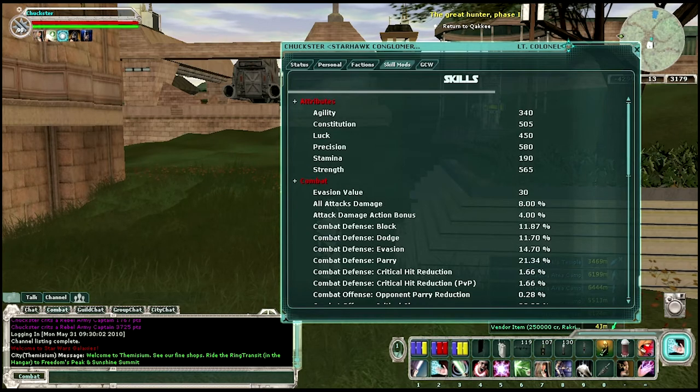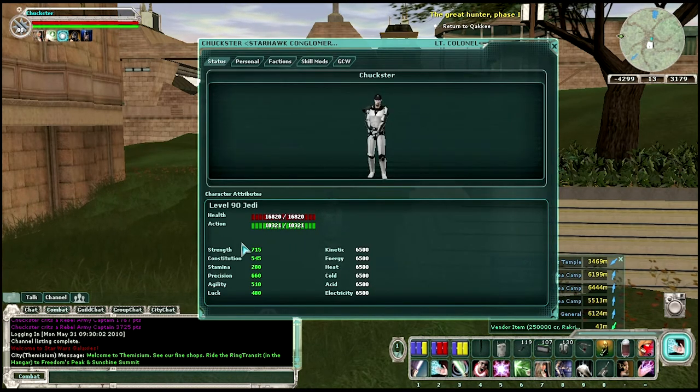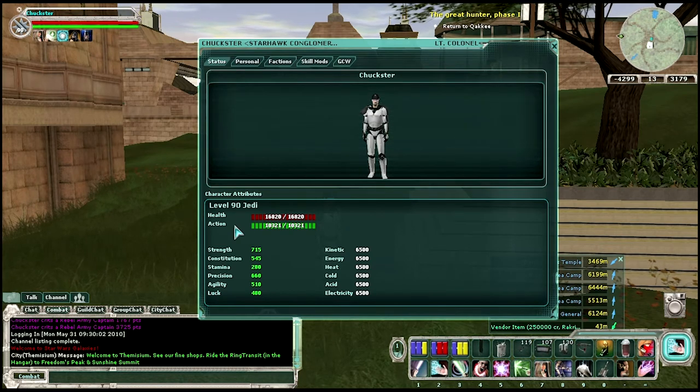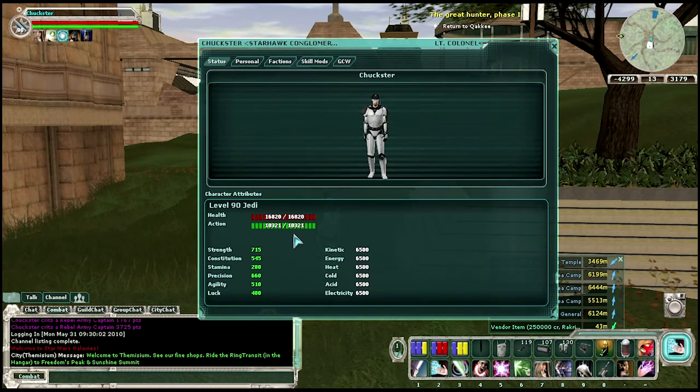There's agility, constitution, luck, precision, stamina, and strength. Constitution and stamina really only affect your health and your action. Your constitution will give you a bigger boost to health and a smaller boost to action, and your stamina is the reverse — bigger to action, less to health. For people that want to stack a massive amount of health, they'll really stack those two mods on everything, and they can significantly raise their health bar.